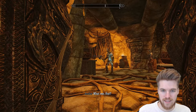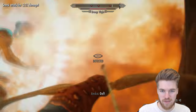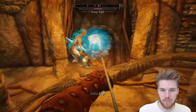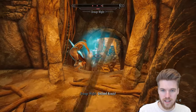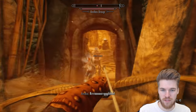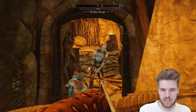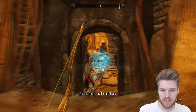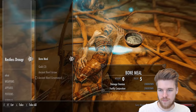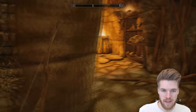Another Draugr ahead — he's looking at Anska but can't see me with my sneak skills. She's blowing the crap out of them with her fire magic. She's a wall and a fire mage boss. She actually kills things, whereas Lydia just acts like a wall. Anska is so much better than Lydia so far.